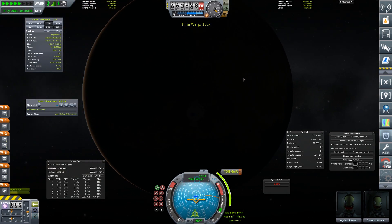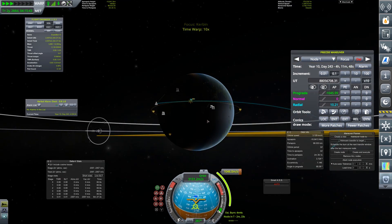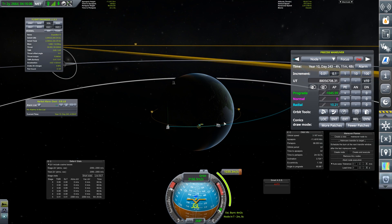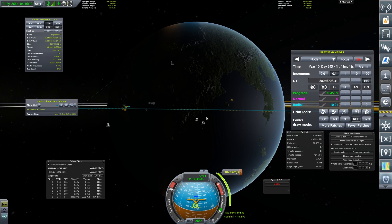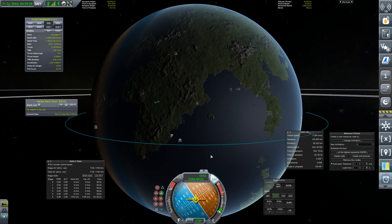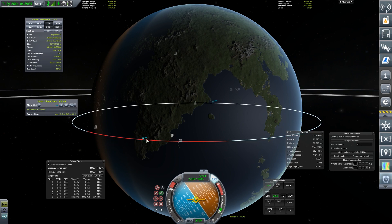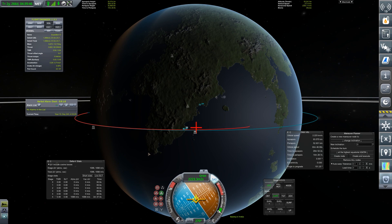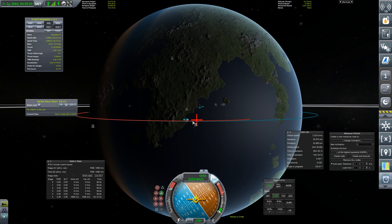In we come towards Kerbin, ready for our burn. This time I've actually tried to come in at almost zero inclination — 3.7 degrees, not too bad. We'll circularize again to try and get down towards the surface. The inclination change will be quite cheap. This time we'll aim our trajectory cross just to the east of the island airfield with engines attached, then see what effect dropping the engines has when we hit the top of the atmosphere.